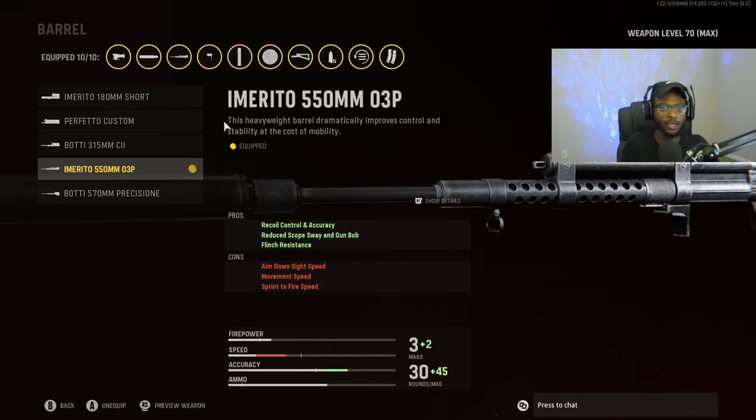For the barrel, we are going to run the Ermerto 550 barrel because this is going to be the absolute best barrel to use on the Armagora for longer ranges. We're getting recoil control and accuracy, reduced scope sway and gun bob, as well as flinch resistance, which is going to be an AR trait.